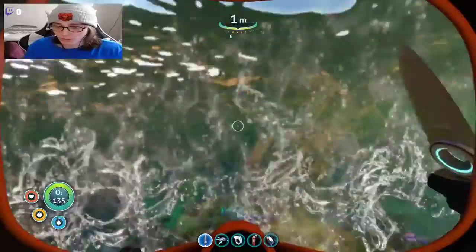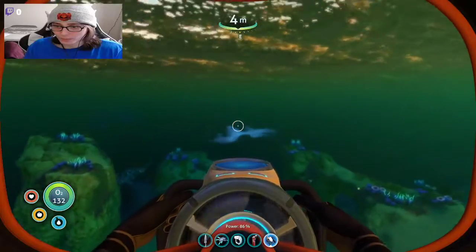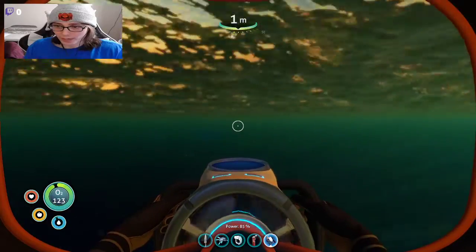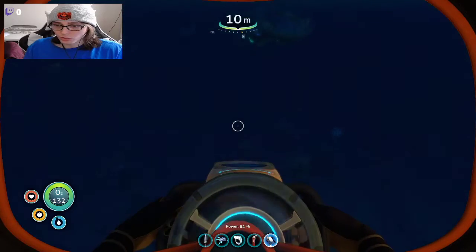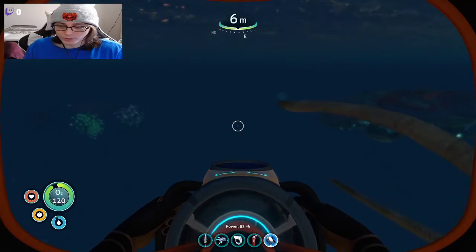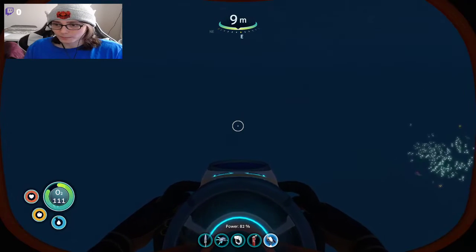Alright, we're good. We should be fine — we have our propulsion gun now. That should really help us getting stuff cleared out of the way and being able to actually access the Aurora properly. I do not have a plasma cutter — laser cutter, or whatever it's called. I'm gonna need one. I don't know how to get one because I don't know where the blueprints are or where the damaged pieces of it are.